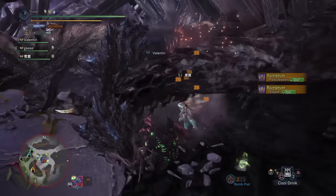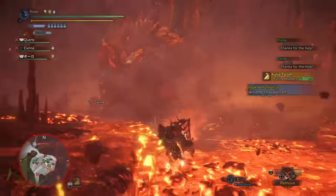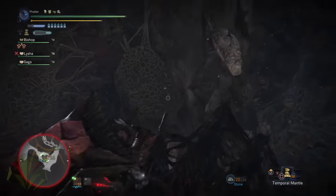So to say these traps are important is an understatement, but nowhere are they more important than with elder dragons. There are a few elder dragons that enter rooms with various collapsible pillars, and this is a great way to do thousands of damage and knock down some of the toughest monsters with relative ease.